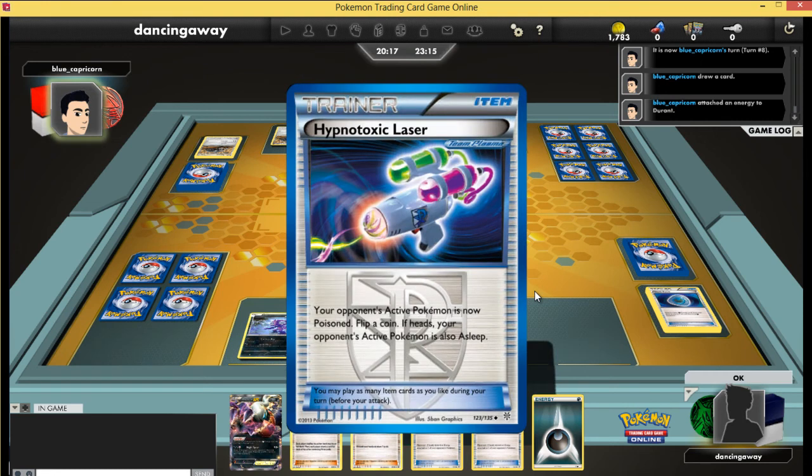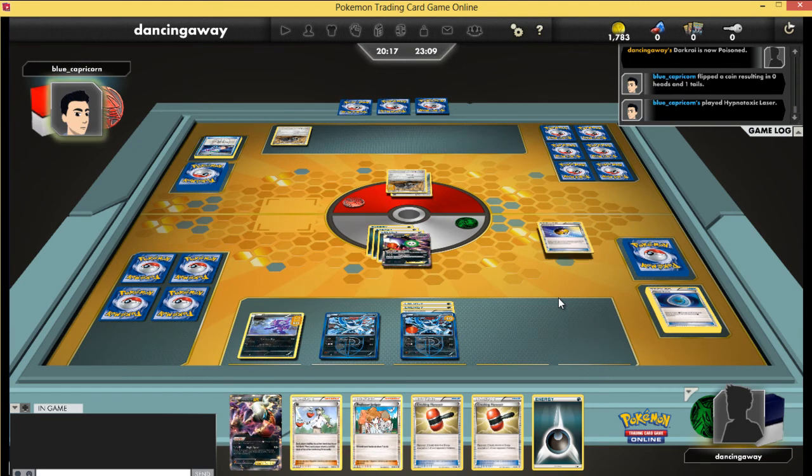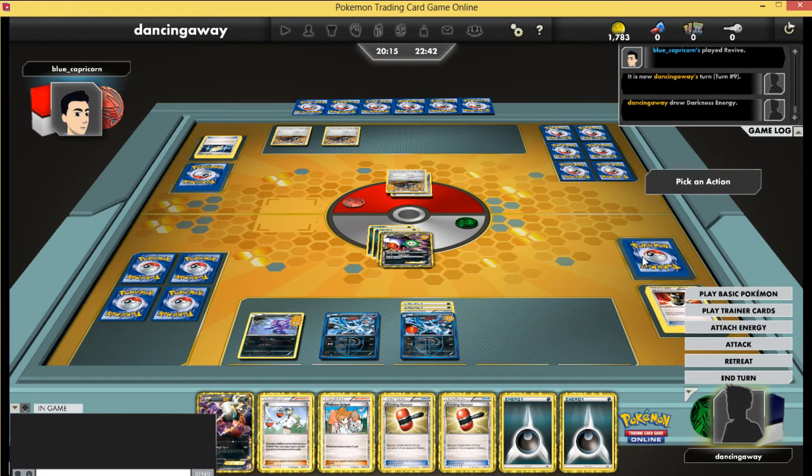We're in a race — can I kill six Durants before he discards all of my deck? I'm probably not going to bench him with all his Revives, Super Rods, and Level Balls, so I'll almost certainly have to KO six of them. At some point he'll try to Catcher stall and Crushing Hammer energy off. He'll keep poisoning me to keep me asleep. Anything he can do to get extra turns: trap something active, keep me asleep through Lasers, or strip my energy so I can't attack — all means one more turn of Milling.